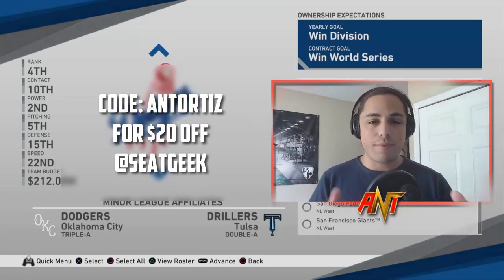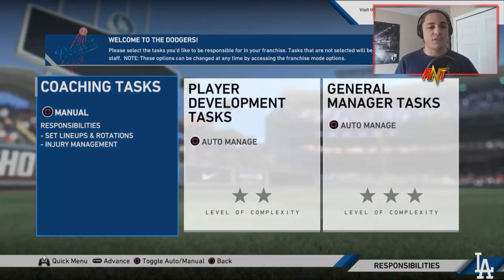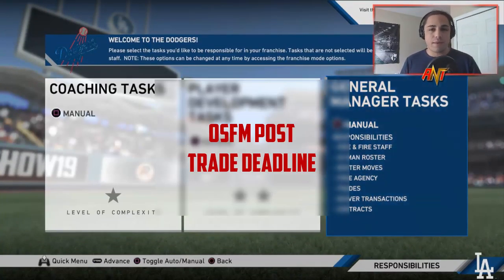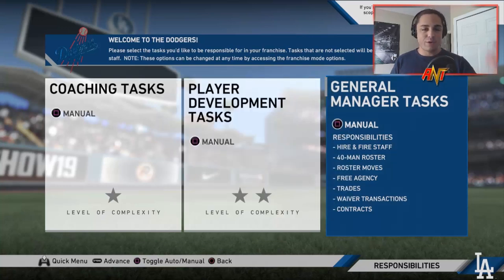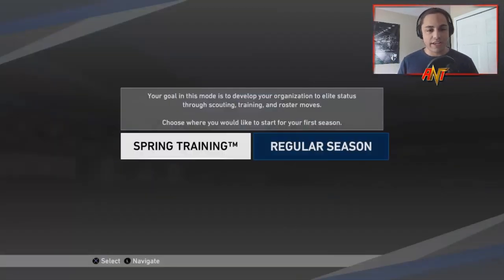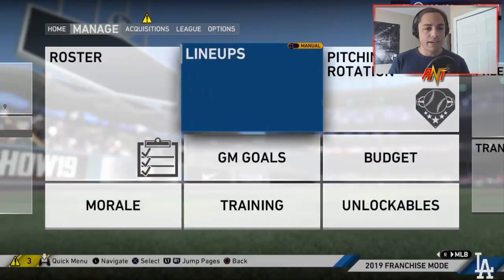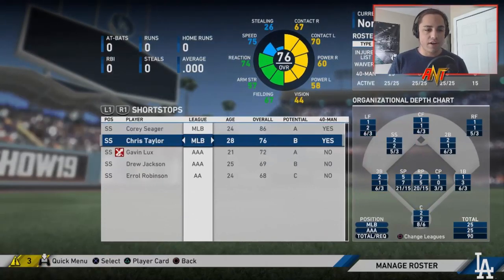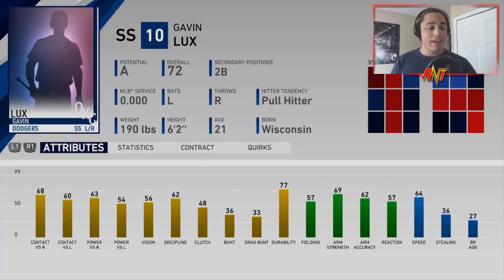Let's look at this player's attributes and talk about how these career sims go. The only thing I'm turning off is GM contracts — everything else is left the same. I'm using a new roster where I made sure everybody is in the right level: Single-A, Double-A, Triple-A, or MLB, rather than having injured players placed in Single-A. He's going to be in Triple-A to start.